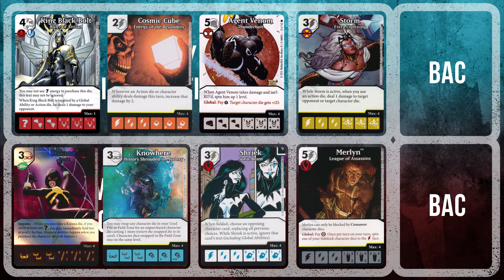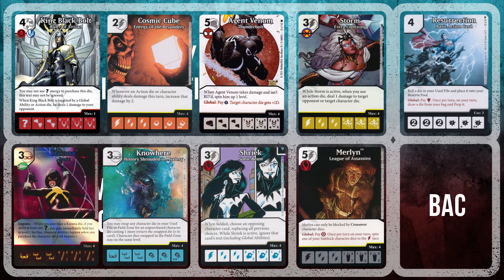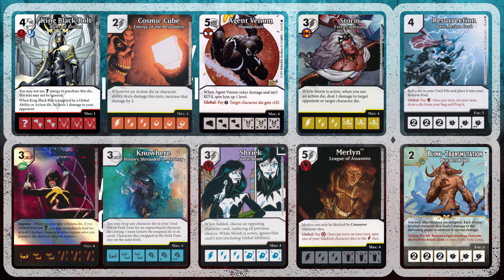Storm also deals her damage to Shriek, and combined with Cube she KOs Shriek on every side — making her the MVP of this team. Now that the new D&D set is out with the Attune keyword, Storm can be swapped for an Attune character for more upside. As for basic actions, Blink Transmutation is a tech against pure aggro physical damage teams. The other basic action is Resurrection, which acts like Rip Hunter's Chalkboard — buying one combo piece each turn, guaranteeing I roll that die each subsequent turn through about turn five or six.